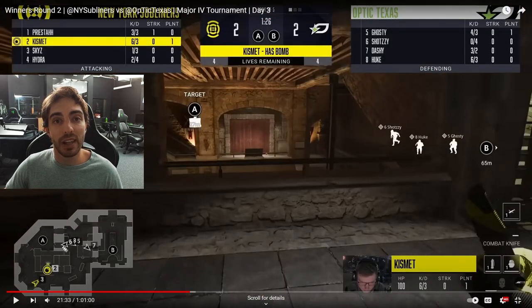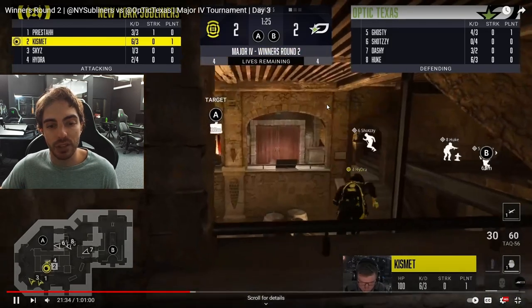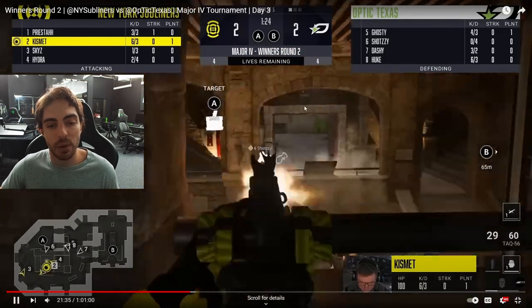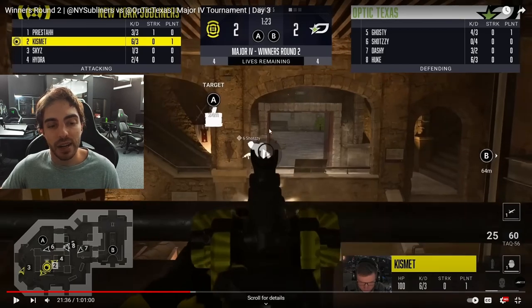Moving on to round 5. As mentioned, Ant loved to make those quick plays at the beginning on Fortress. What New York does here is one of the more common plays — stunning the doors open to maintain line of sight on anyone playing quick onto the A site. They actually do see Ant cross. The stun goes out, Kiz sees Ant cross but doesn't get the kill — good positioning by Ant to make it to the other side without getting shot. New York does know they have one guy on site.